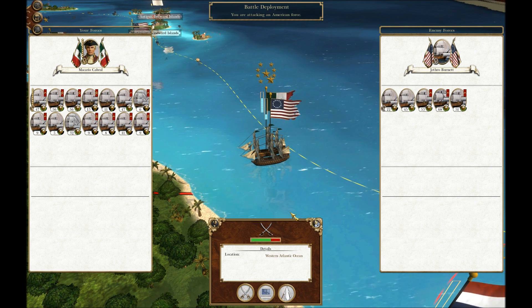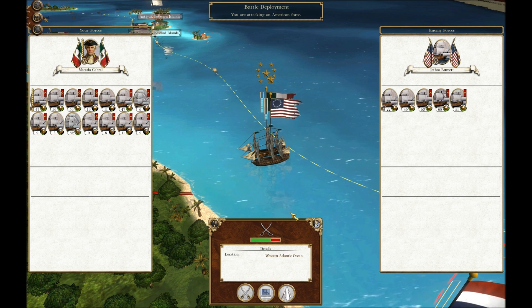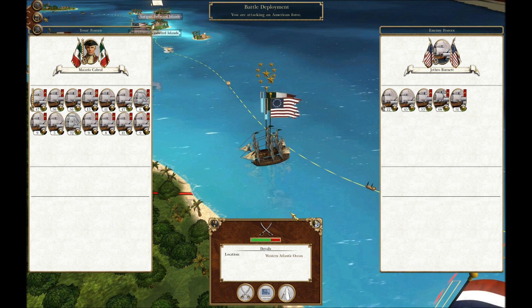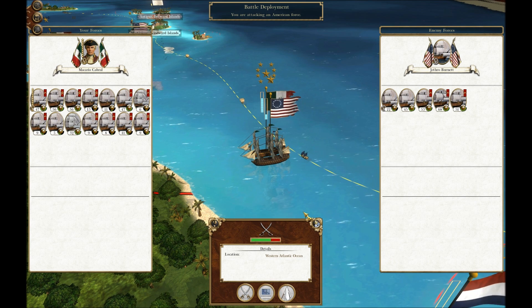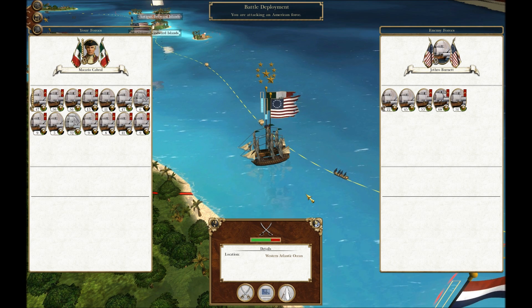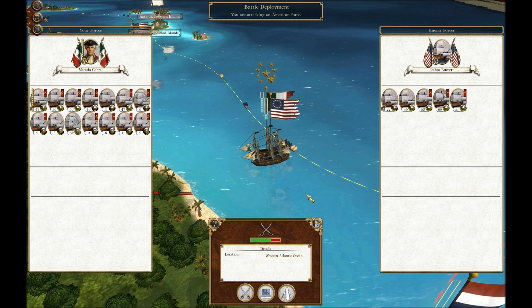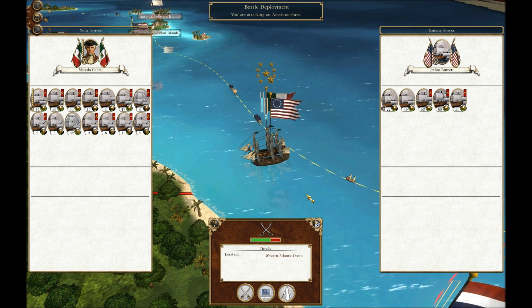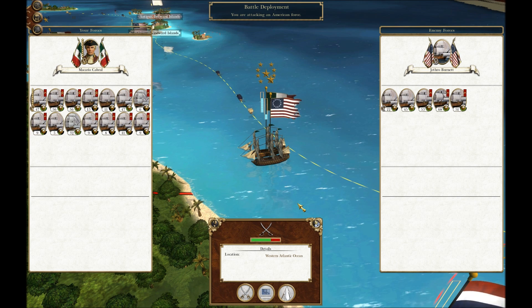I've tried twice to start this part with a naval battle, and something's wrong with the naval battle. The first time I was playing it, it all of a sudden froze and went back to my desktop — the game froze. So I changed my graphics and turned them down a little bit, started the battle again, and it did it again. I don't think it's the game; it's not the Empire Total War game. It is the mod that is the problem. It won't let me do naval battles.